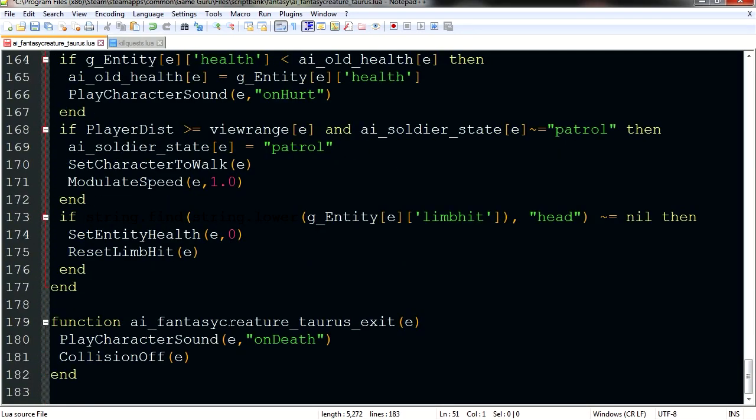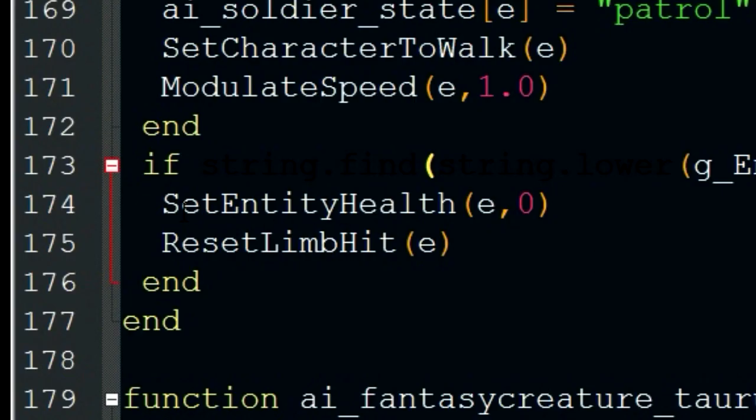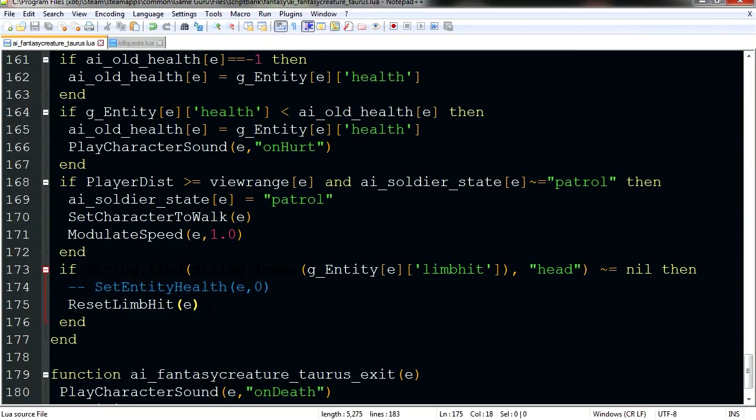One more thing we have to change in this script — scroll down all the way to line 174. We have to disable this section here, which handles headshots. We need to disable it so you don't kill the boss in one shot, which would kind of ruin it. Close the file and save it — don't forget to save it.